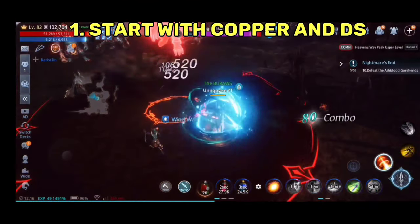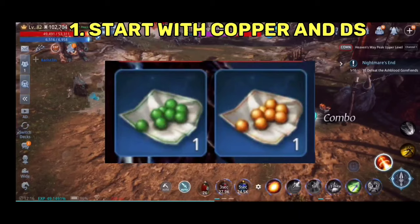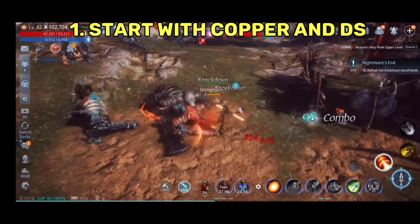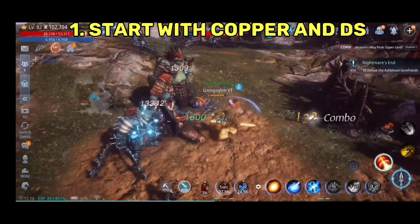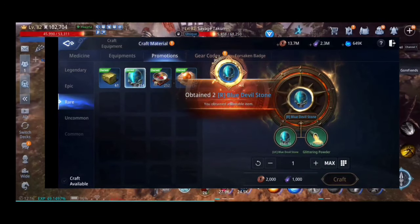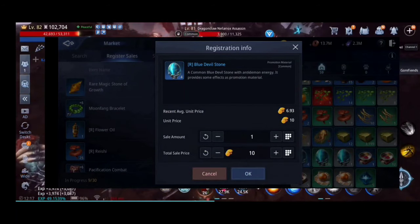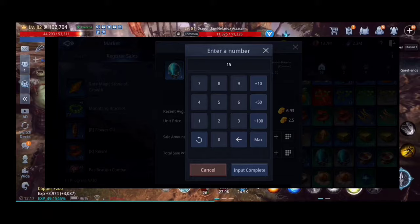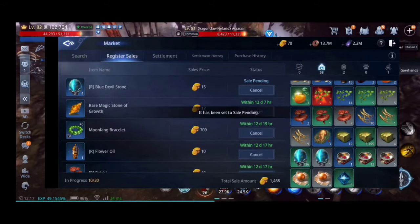Even though this will not make an impact on your epic grind, the Greed Cordial and Prosperity Cordial will greatly assist you for monster drop materials as you do your daily AFK leveling. The Dark Steel is also essential for crafting rare blue devil stones, which can give you a chance to craft tradable items to be sold in the market for gold — helping you acquire equipment materials you may have difficulty farming.